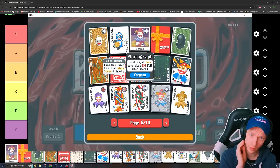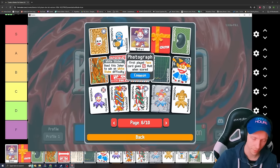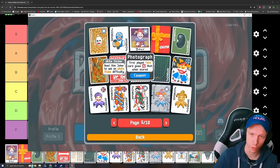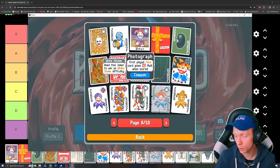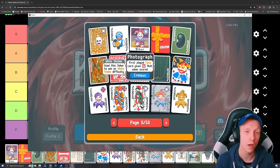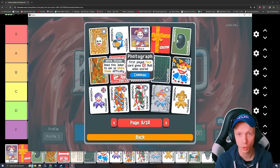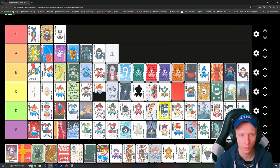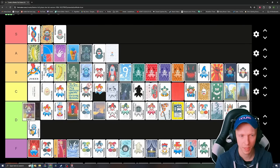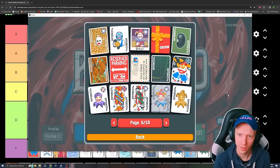Photograph — first played face card gives times 2 multiplier when scored. It triggers on your first face card, so any other Jokers that give you multiplier are probably going to be triggering after Photograph. It's based on your base multiplier, which is usually going to be pretty low especially early on, and later on you're probably just getting more out of other Jokers. I'm thinking maybe it's a high D — maybe a cut above the plain old Joker.